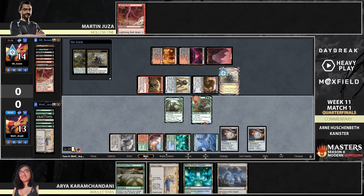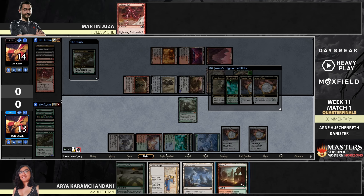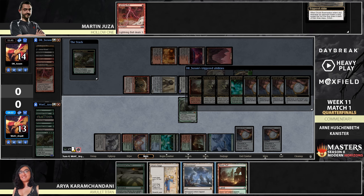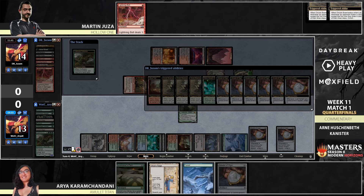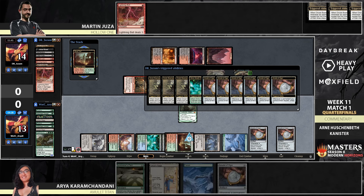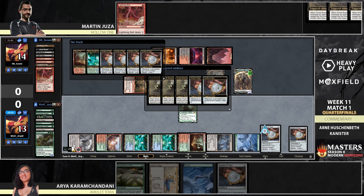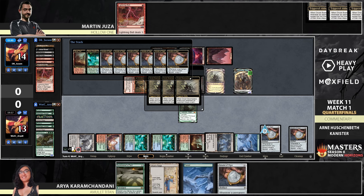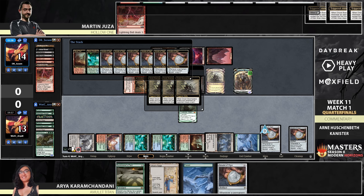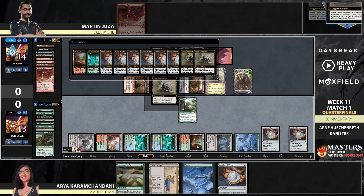Martin makes the choice to kill the Cultivator's Colossus, which is fair. It also means Aria now doesn't have to fear anything — everything is on the table, no mana untapped — and she can cleanly go for the Kessig Wolf Run lethal. That's probably the fastest line. If you account for Magic Online's interface, it's not always the easiest to perform the entire Amulet-Titan combo, so you're probably going to choose the faster option.